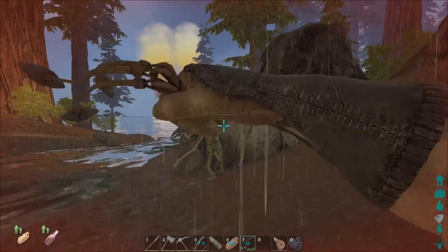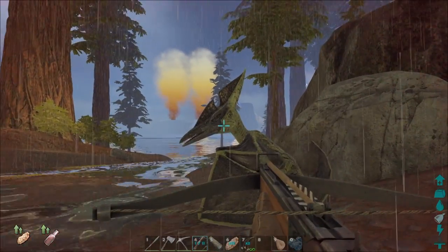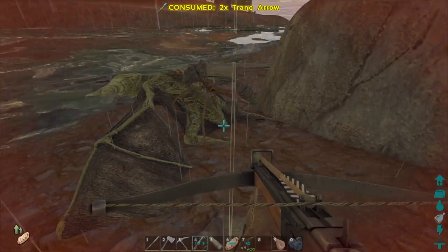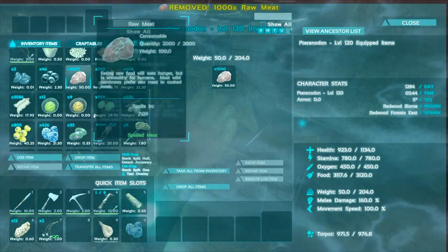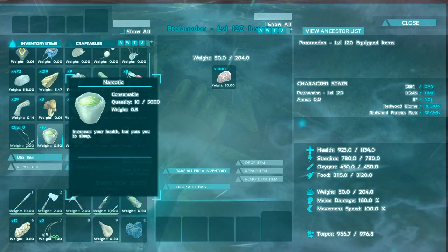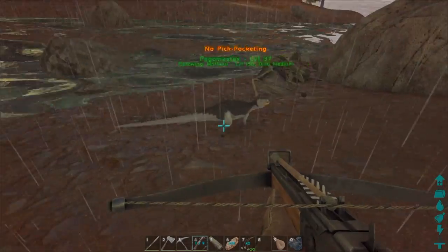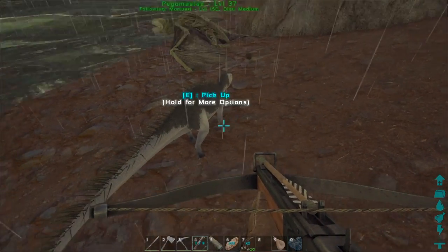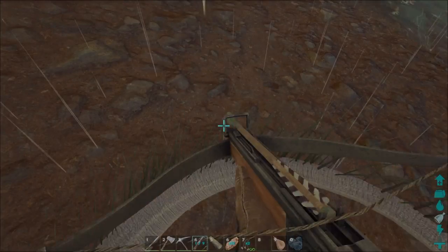If it doesn't fly away, I might have a chance. Did I get it? I think I have it — a few more darts. Yes! Level 120, that's a good start. Put in some meat — plenty of meat. I thought I had some narcotics too; might have to make some more. Meanwhile, I don't know what happened — this one jumped at me, I think it stole my berries, and it got tamed somehow. I have no idea why — it's one of those new creatures and I don't really know how they work yet.